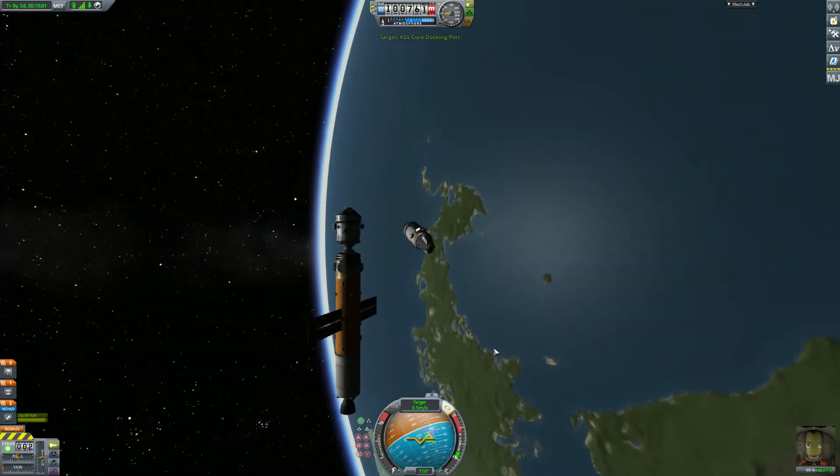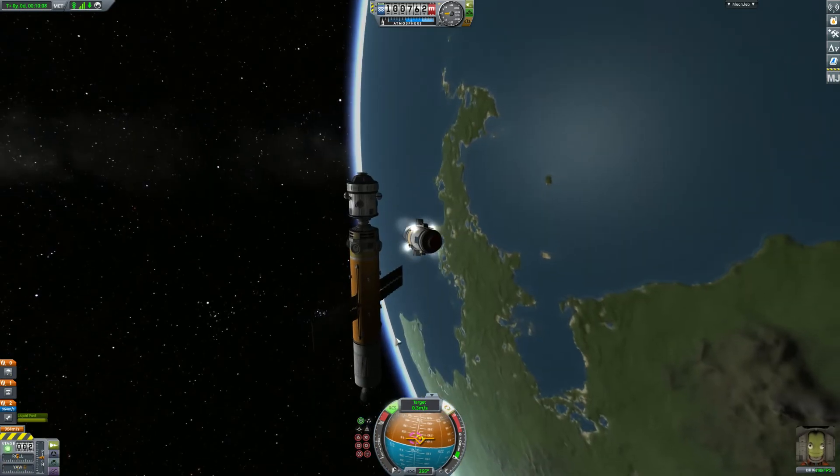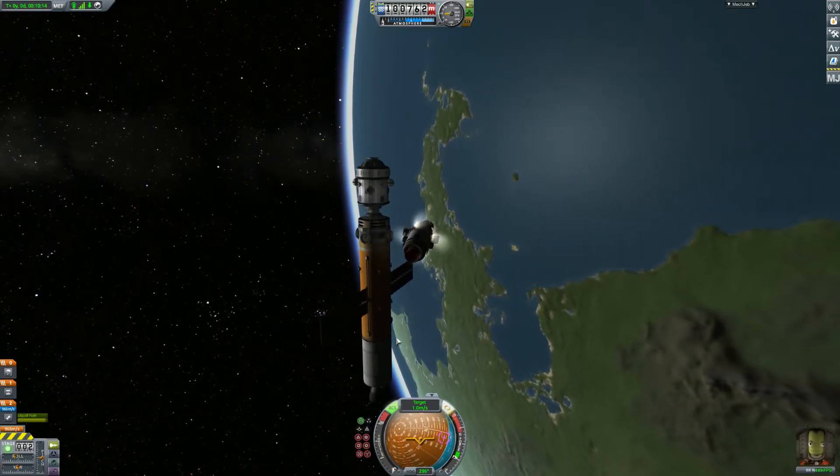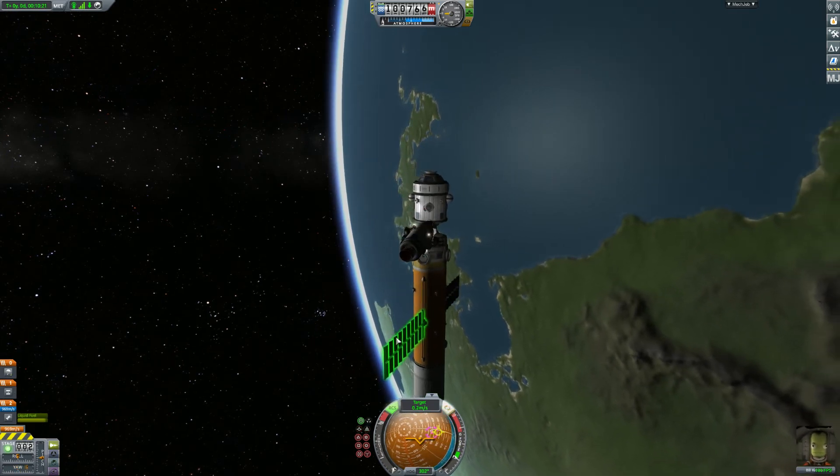For RCS docking you can either use the docking mode on the bottom left, or I just use normal mode because that is what I am used to. You use the IJKL keys as well as H and N for backward and forward, IJKL for all the other maneuvers, and Q and E is still roll.